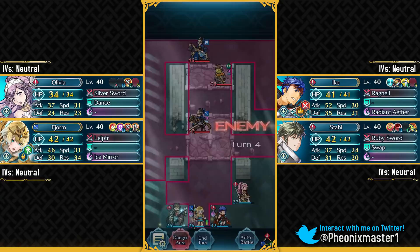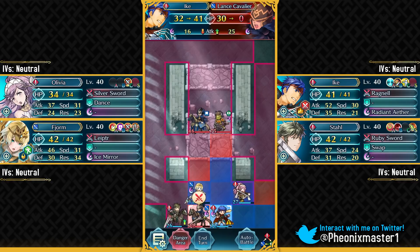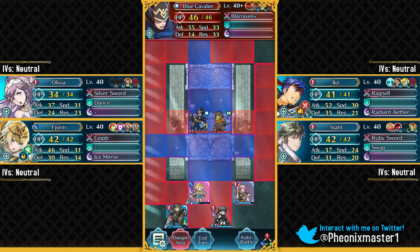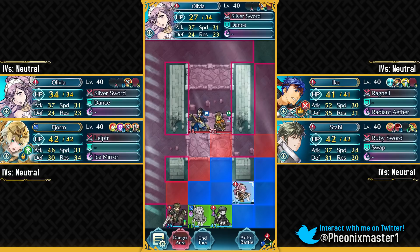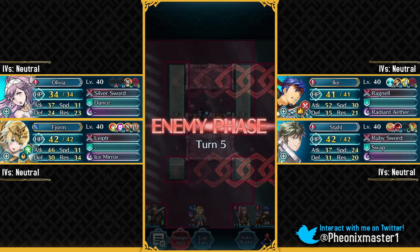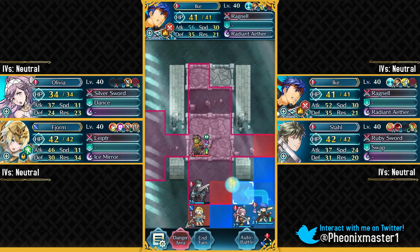This Lance Cavalier has got Lunge, so definitely watch out for that. He's gonna be doing 15 damage and he's gonna lunge us. Legendary Ike has got his Aether ready, so let's just take him out. Now we can take on this blue Cavalier with the help of Fjorm. You do need HP Plus 3 Sacred Seal to survive a hit from this guy because he has got Life and Death. So let's put Legendary Ike over here out of the range of this blue Cavalier. We just survived barely with 1 HP — that's definitely a very close call.